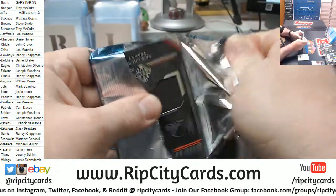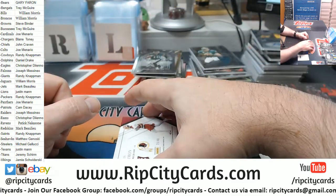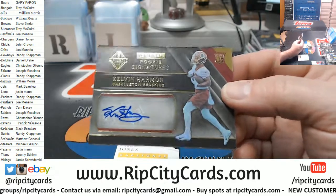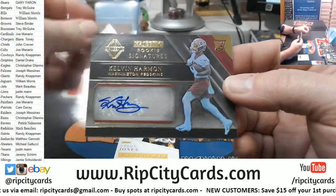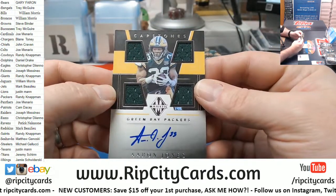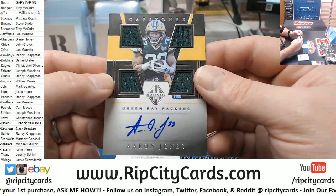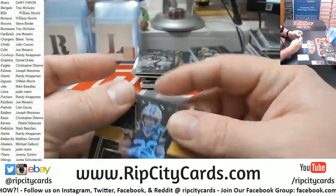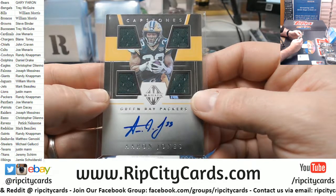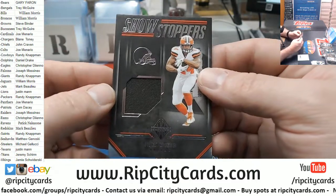All right, last one — gotta do JSM. We're gonna go Jackson Eagles, 25 out of 49 Kelvin Harmon for the Redskins. We're gonna go Packers capstones, 21 out of 99 for Aaron Jones running back — whenever I see yellow and green and then I see an Aaron, I get all excited. And 14 out of 49 a Nick Chubb Showstoppers.